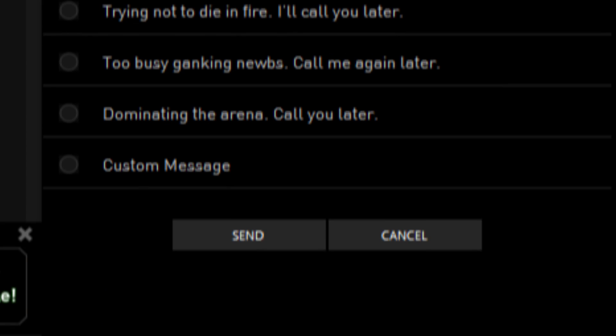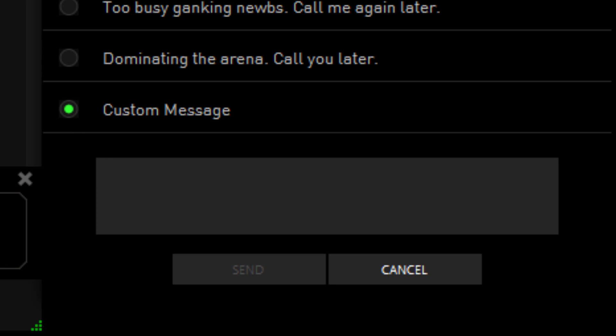You can silence incoming calls, or reject them and reply with a preset text message, or with one of your own.